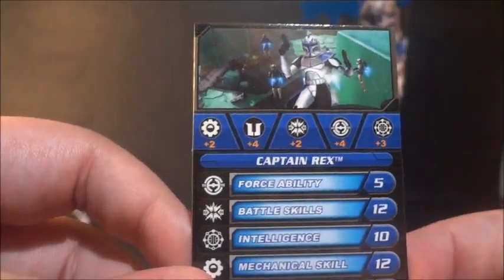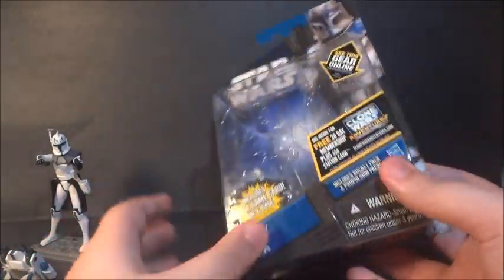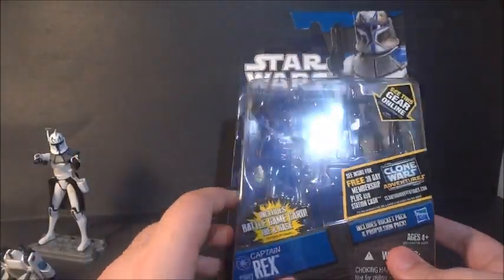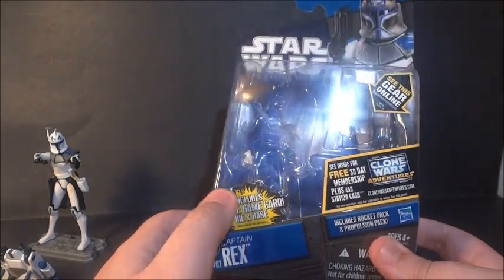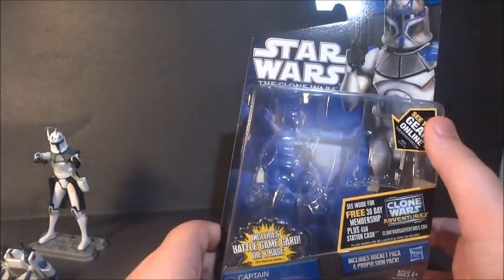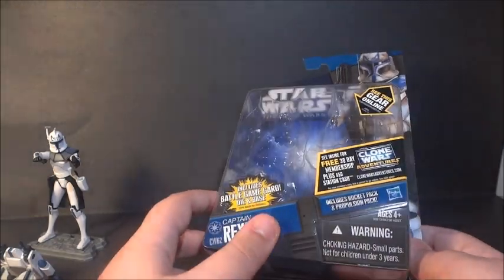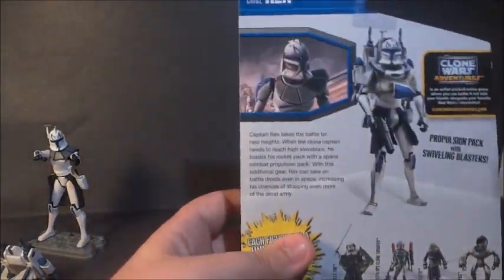Going to show you the packaging here first. You've got the electric battle game card with a simple photoshopped little picture of Rex on Christophsis — pretty cool. On to the packaging: you've got a nice shot of Rex there. This is the new designed box packaging with a new bubble. It includes a battle game card, die, and base, and there's a sticker that says 'see this gear online' and 'includes rocket pearls' — very cool.